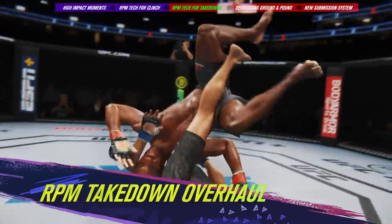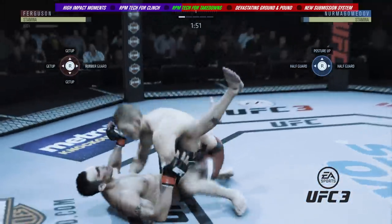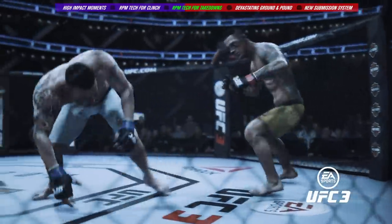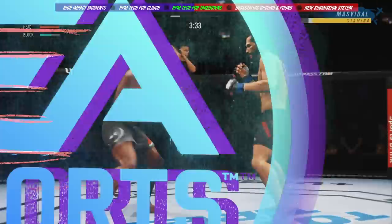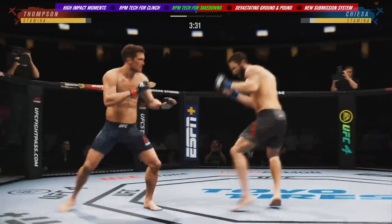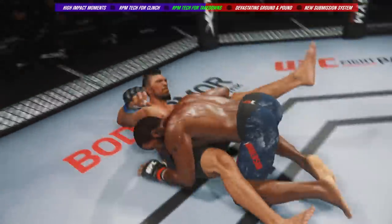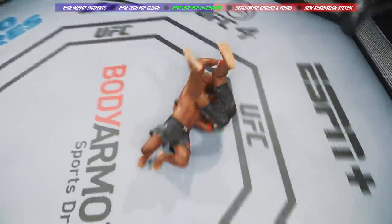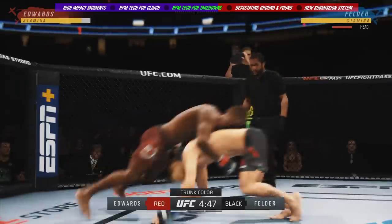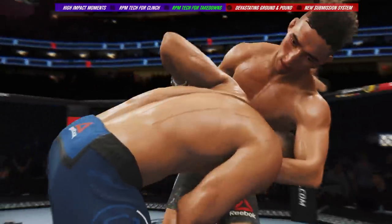Further leveraging the power of RPM tech, we've added more variety, fluidity, and impact to our takedown mechanics. Unlike UFC 3, where the result of a takedown attempt was decided in an instant, we've integrated locomotion into takedown offense and defense, allowing you to drive your opponent towards the cage for the finish or use footwork to deny their takedown attempts. With these advances, in addition to a multitude of new takedown animations, players will see a greater variety of outcomes driven by both fighter attributes and player skill — from power carries to clean sprawls to all-new driving takedowns where players actively push or defend through the attempt. Fights can be won or lost in these impactful wrestling moments.